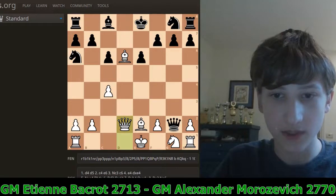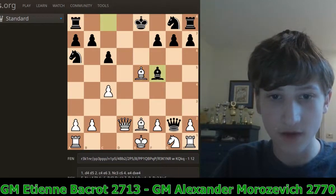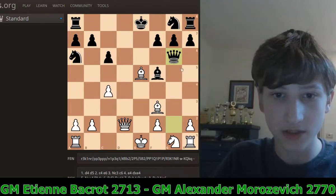So instead, Black went E5. Bishop takes E5, Bishop F5, White went Bishop F3, Queen G6 — because there's nowhere else to go with the queen, so he has to go to G6.